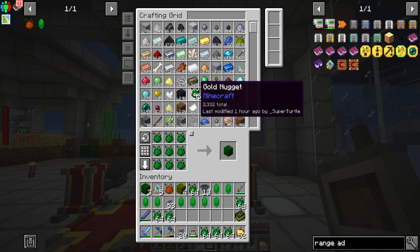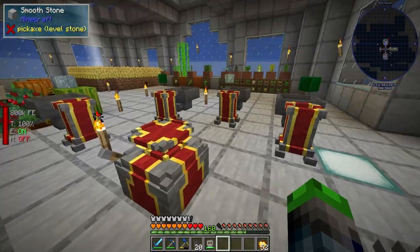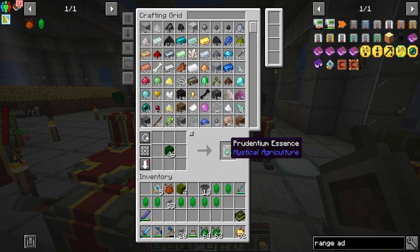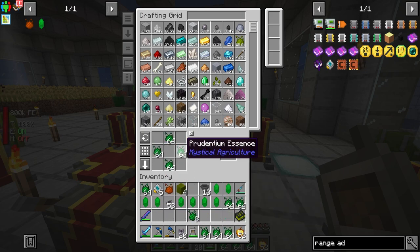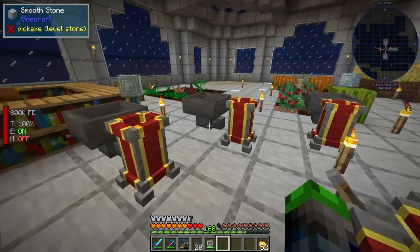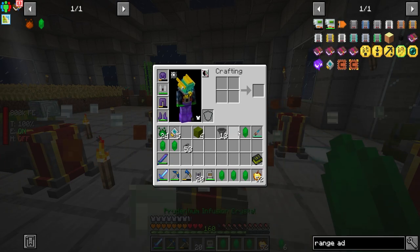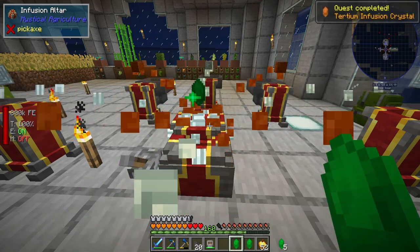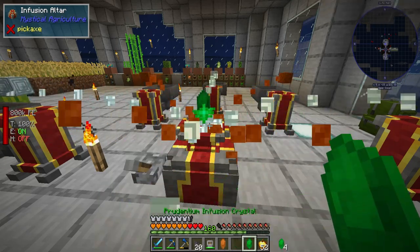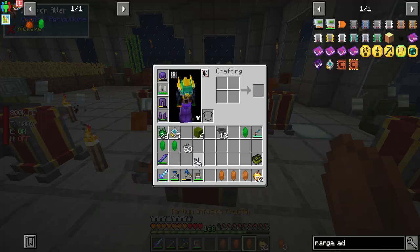Let's go ahead and make a bunch of these guys. Once we make the master infusion crystal it will become so much easier. I don't know why I turned all those into blocks — we already have enough blocks. We'll need to turn these into the tier two essence. So I've got the tier three guys there. If we place it like that, we'll be able to upgrade them. I think we only got four goes at this, which is a little unfortunate, but it will be okay. Oh, we've actually got one more we can make.